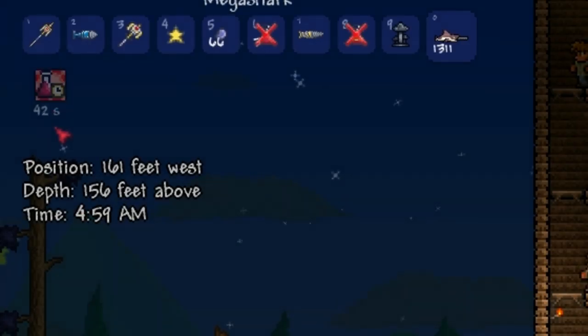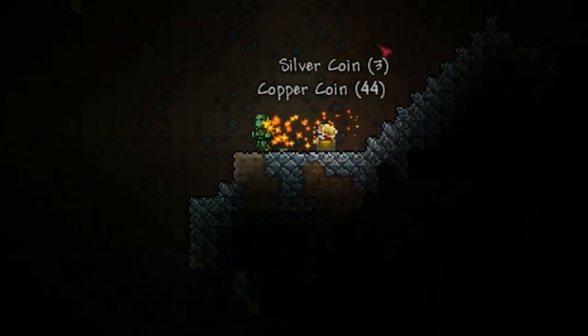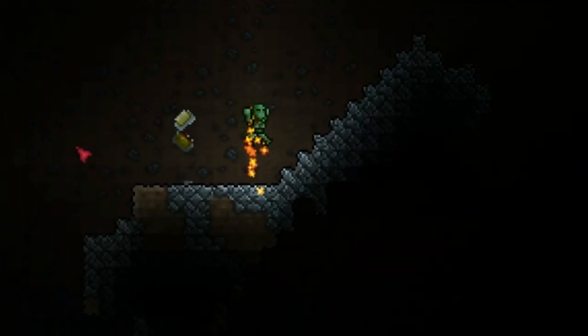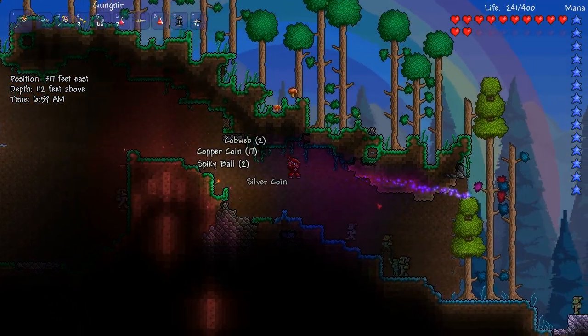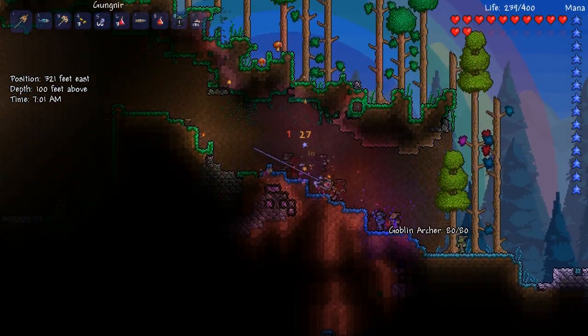To get this item, you will need to defeat a Mimic that looks like an ordinary chest underground until you get close to it. This item will be useful against combat heavy fights as it will greatly increase your chances of survival using potions.